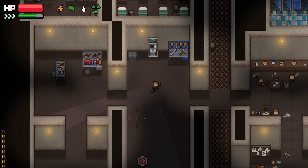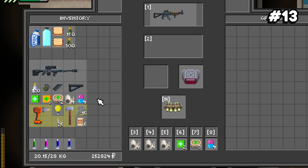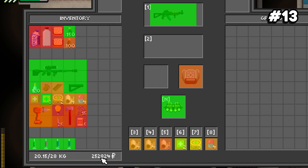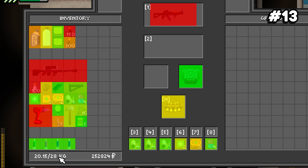Number thirteen: you can turn on a heat map in your inventory. Open your inventory and on the bottom left you'll see your total inventory weight and your total rubles. Hover your cursor over one of those to see a heat map for whichever you pick. For kilograms, red means heavy and green means light. For rubles, green is high value and red is low value.